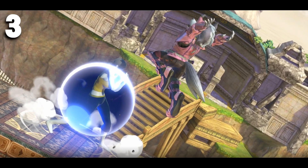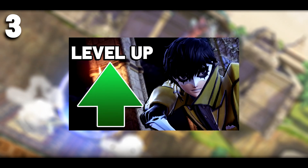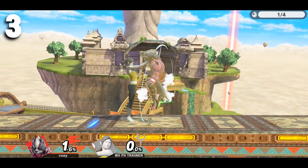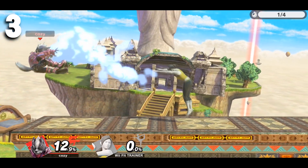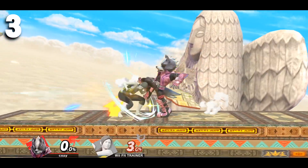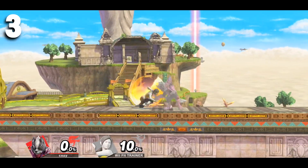Number three: tomahawk. I've mentioned tomahawks constantly throughout my videos, but it's really a game changer. If you keep coming down with aerials and always get shield grabbed, one of many ways to fix this is by tomahawking. If you're coming down with an aerial on a shielding opponent, don't do any aerial and instead just land and grab them. It's really that simple, but it's insanely useful and essential.